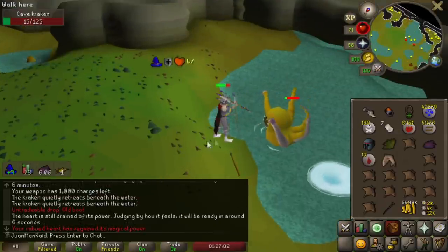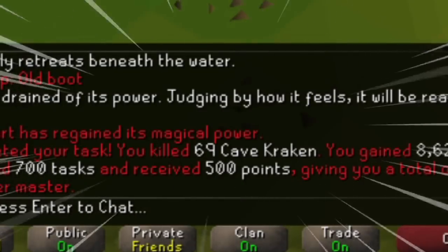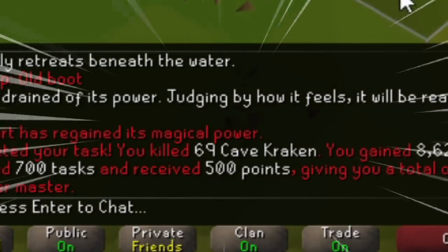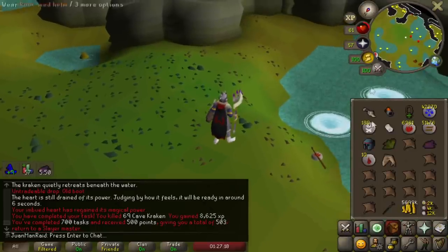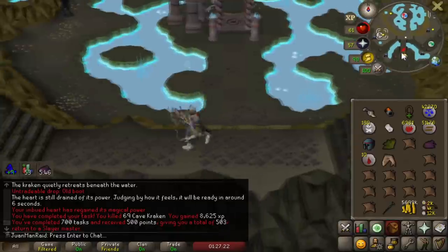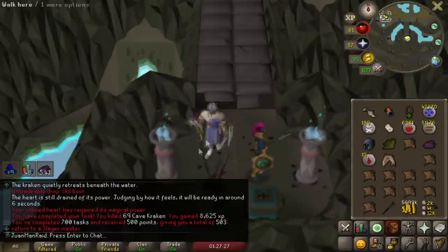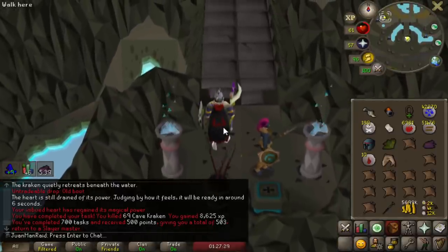This is a 100 task streak, I think. That is so nasty - 500 skips? Damn, that's a lot of skips. And I think at 750, every 250 is another huge streak. So if I do 50 more tasks - that's nice! That's gonna help a lot with Hydra tasks.